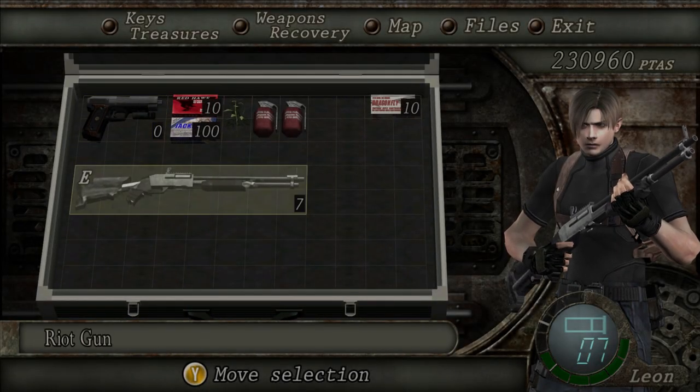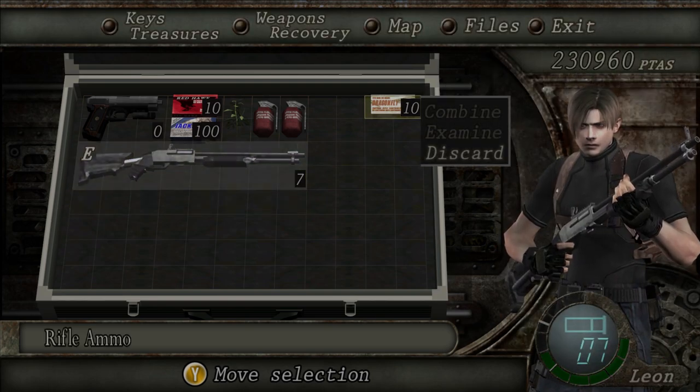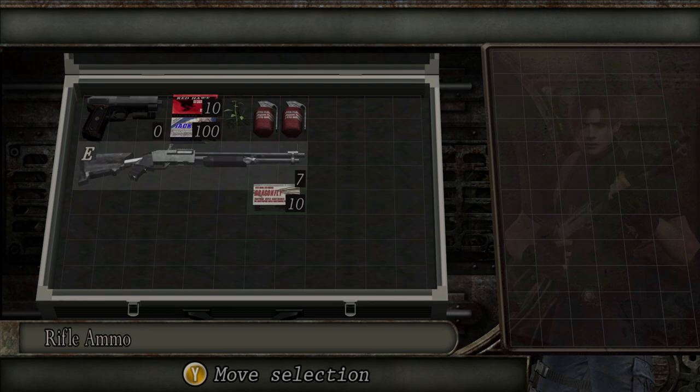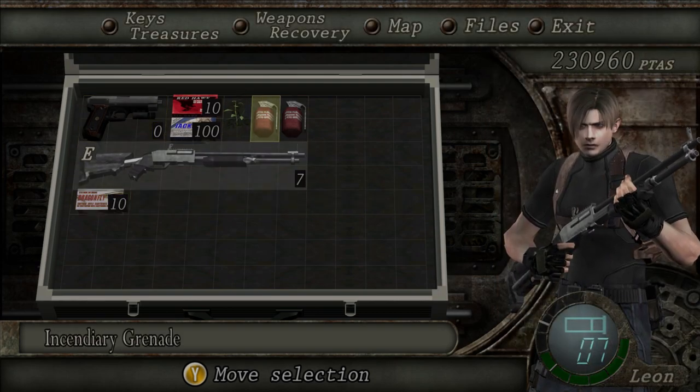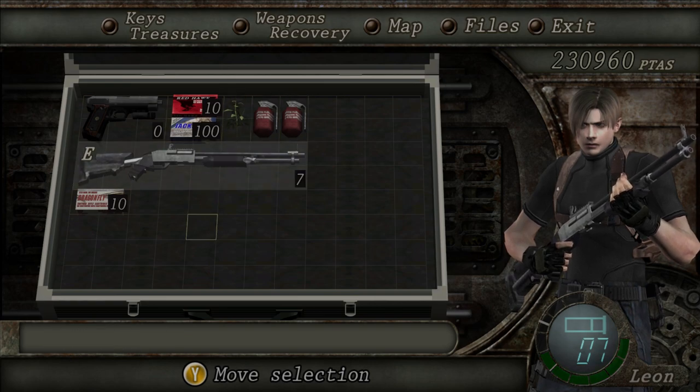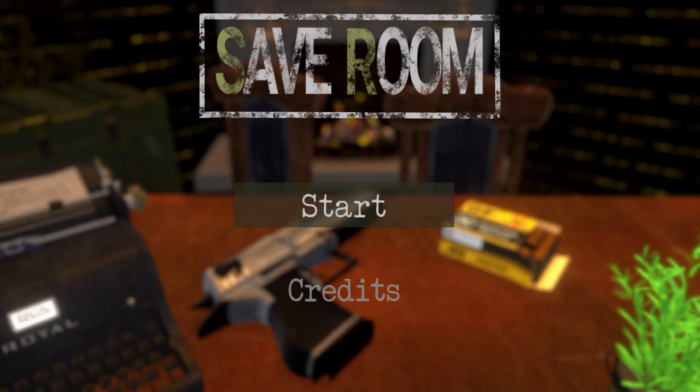Everybody knows the best thing about Resident Evil 4 is the inventory management. I remember back — and I'm going to date myself here — back in the MySpace days when I would go on the video game forums and people would be talking about how they should make a whole game based off the inventory management system found in Resident Evil 4. Well, that was 2006, and now a few years later, we have a full game based off of that. I introduce to you, ladies and gentlemen, Save Room.